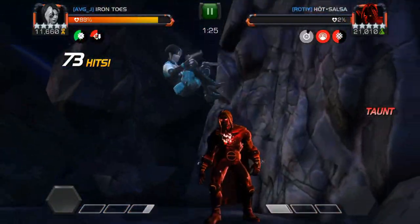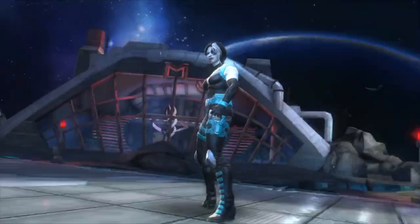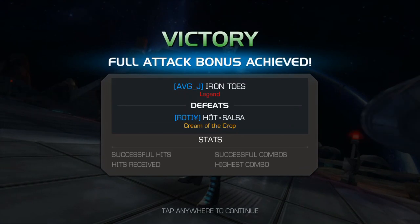The reason I bring Domino was specifically for this fight, because she has six-hit combos. It helps take a little bit of the pressure off of trying to keep your combos on those ten-hit intervals to stop those debuffs.